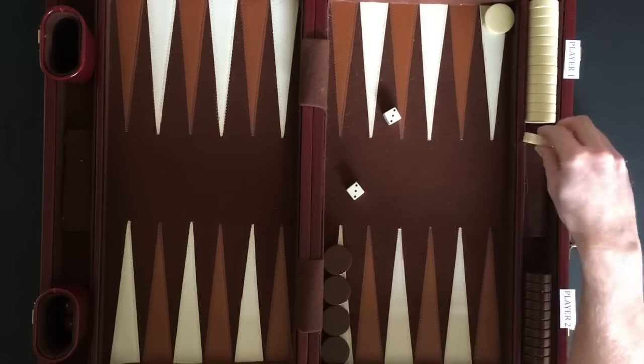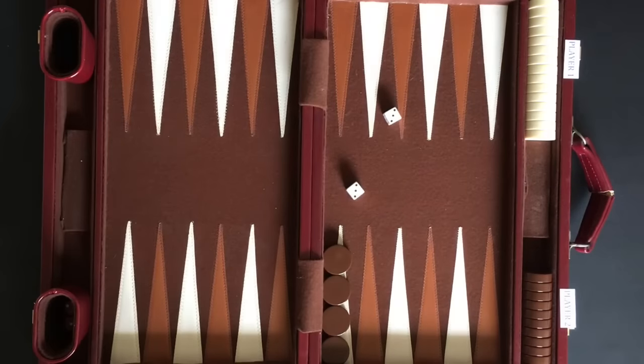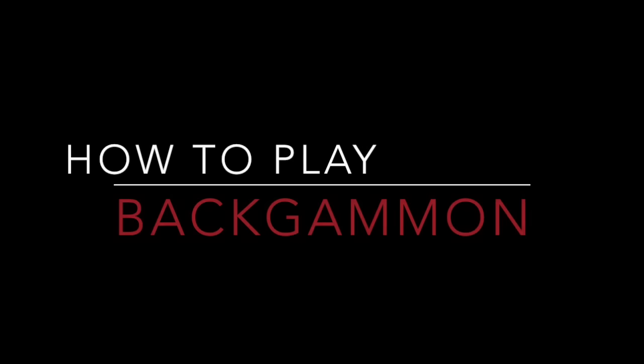With the double threes, player 1 is able to remove all his checkers and wins the game. That wraps up how to play backgammon. As with most games, you will get better with practice. So don't be discouraged if it takes you a few games to catch on. Thanks for watching.